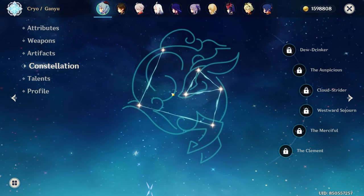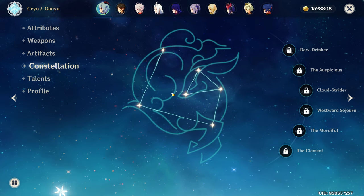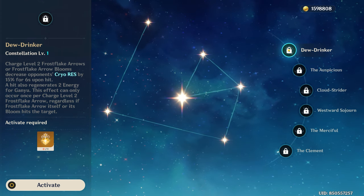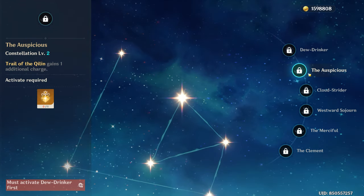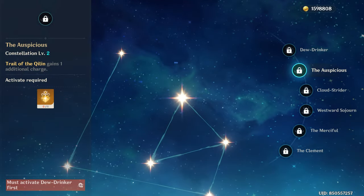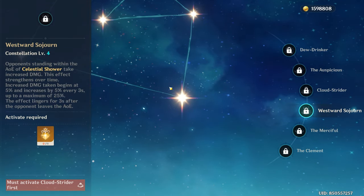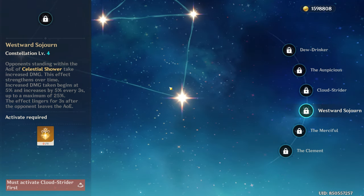Ganyu is an incredibly strong character at C0, and in my opinion her constellations don't really add much value compared to other characters, so I don't really recommend pulling for them unless you are a whale. Constellation 1 reduces enemies' cryo resistance after a bloom hits them — this is the only constellation worth pulling for up till C6. Constellation 2 gives Ganyu one more charge of her skill and slightly better energy generation, but the real value only comes out at C6. Constellation 3 increases her burst talent levels, while Constellation 5 increases her skill's talent levels. Constellation 4 increases your DPS output after using your elemental burst — not very important for Melt Ganyu but quite nice for Freeze. Again, not a very high-value constellation.